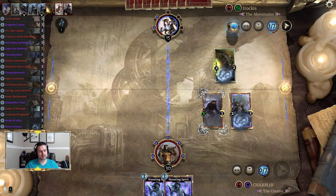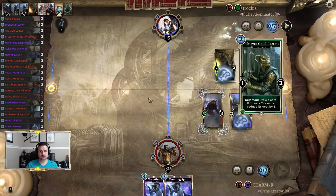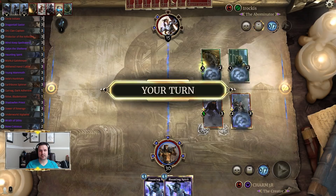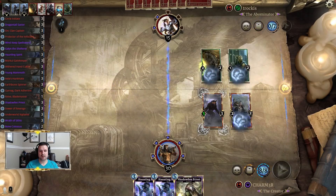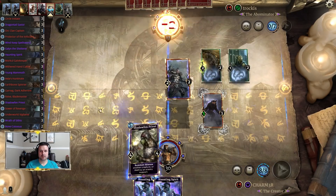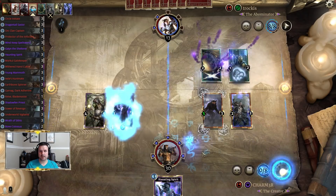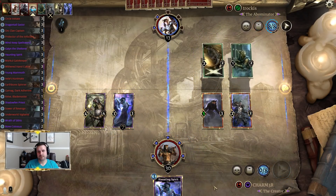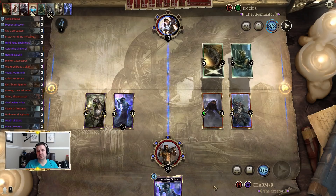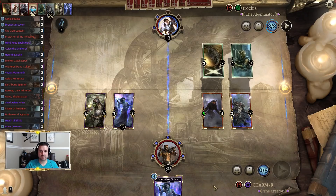They're doing a good job of slowing us down despite all the disruption we're throwing their way. They used their last ring charge but still have a contract. That's a really good top deck for us. Now they can obviously still trade with our five-three, but now they have to use both creatures or do something else — taking the lethal creature off.